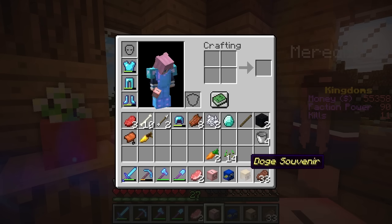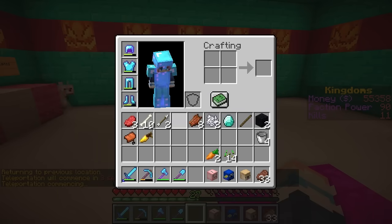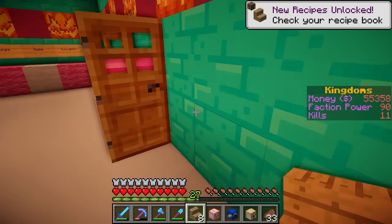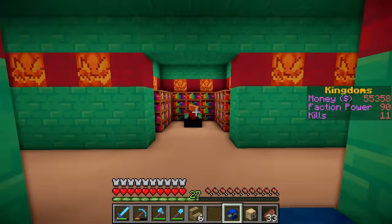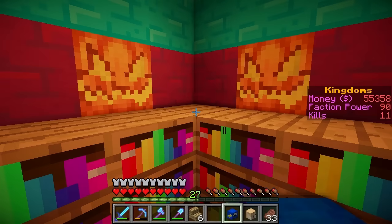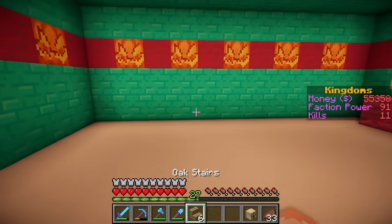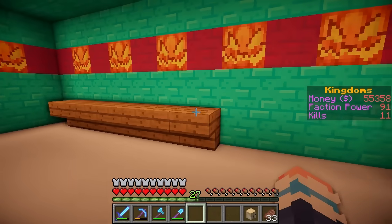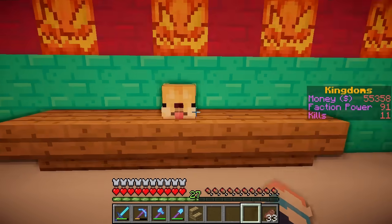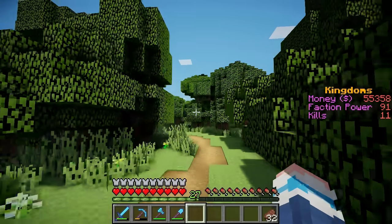Oh my gosh, you guys were right. We are getting so many cute things to decorate my base with. Let's put some of these around my base — a little table over here where I can keep my piggy bank. It would be kind of cute if the parrot was sitting over here watching the enchanting area. And the dog souvenir — maybe we can make a little shelf here to put some of the other ones on. Put a little dog in the middle here. How cute! OK, let's see what else Meredith has to offer.